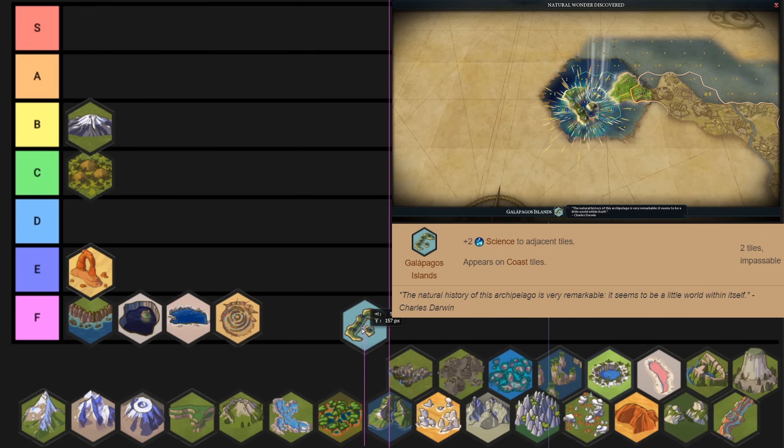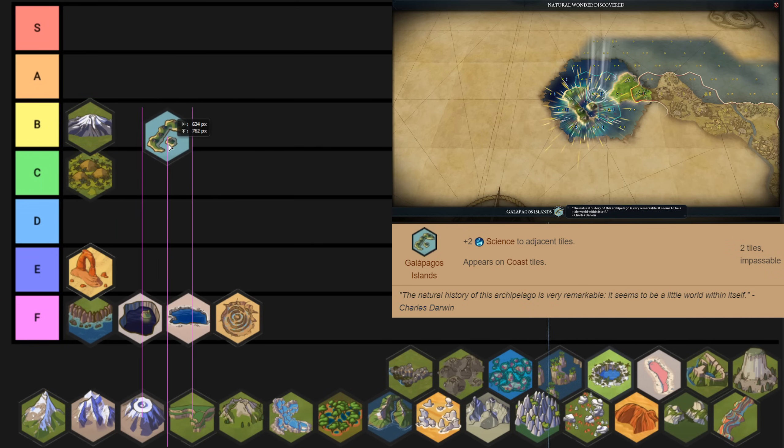Now the Galapagos are a bit of an odd one. They kind of feel like they should be A tier because they give you a ton of science. But on the other hand they kind of spawn in awkward spots, so maybe B tier. They could easily jump or fall a tier depending on the situation and spawn location. If they spawn in the perfect spot with resources on tiles you can improve with fishing boats, it's easily an A tier wonder. But generally it'll sit around B tier. It can be improved by building a harbor, a lighthouse, shipyards, and if you get the Suzerain of Auckland you get extra production on the tiles.